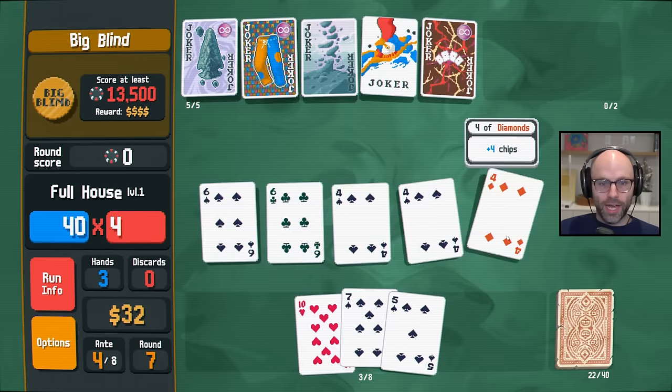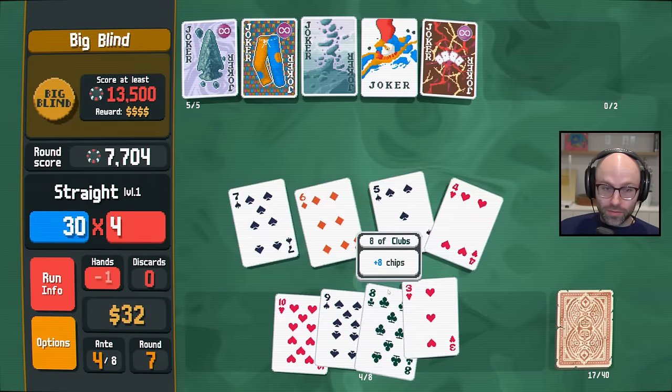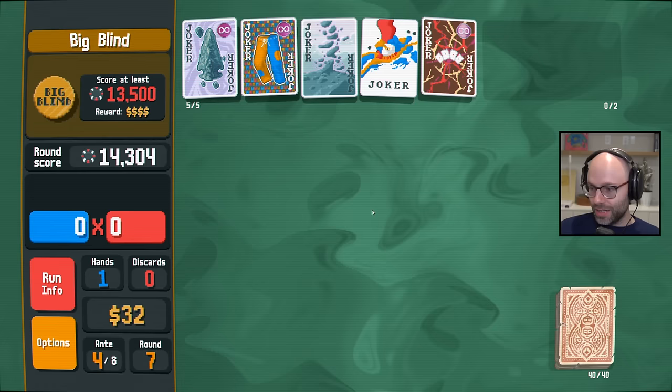Full house is two pair essentially. We have 3, 4, 5, 6, 7 — it's a straight with two spades — and we don't have 10-4 anymore so we don't have to worry about that. We have 10-10. That might not be 1,000 points — now that I look at it, it's exactly 1,000 points as well, approximately.